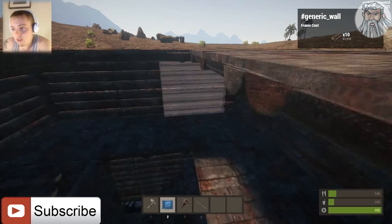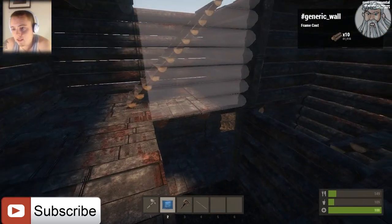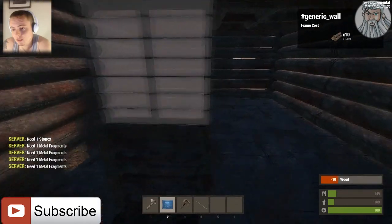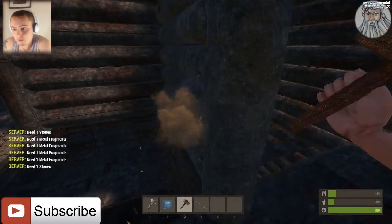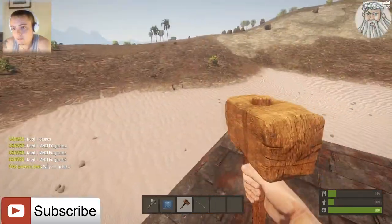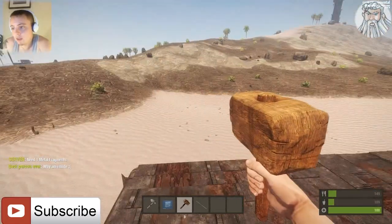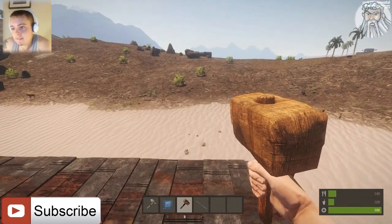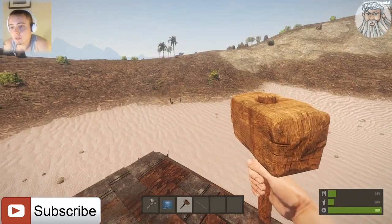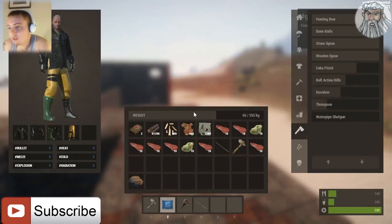We have another guy over there. I don't think he's a threat — he's just a naked guy. But I've said that before and I've been killed brutally. I have no idea where he actually went. The only thing I've got really is my stone spear, and that's it. To be fair, the stone spear is pretty beast by itself, but I might need to get a hunting bow. I will feel a bit more safer with a hunting bow.